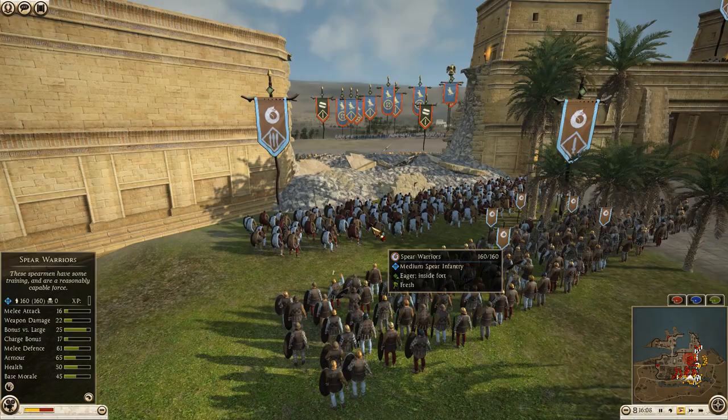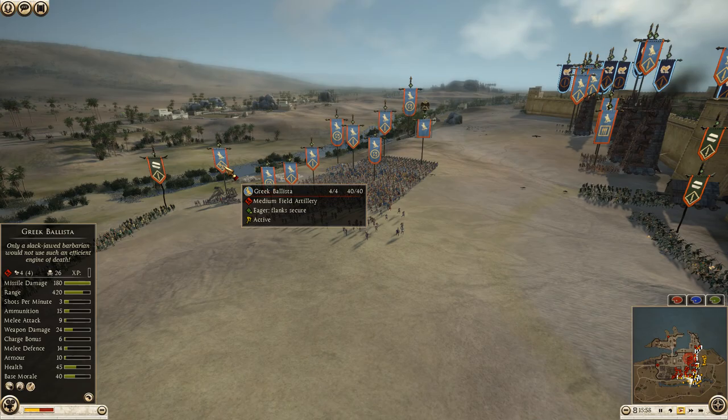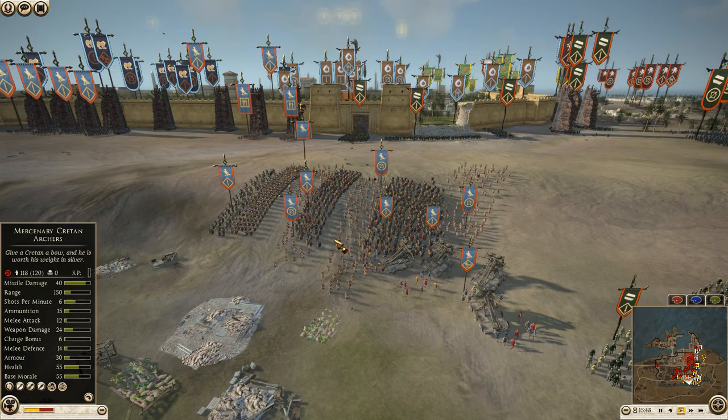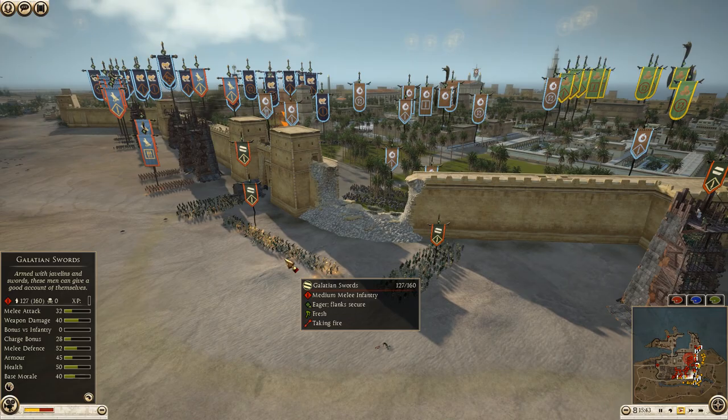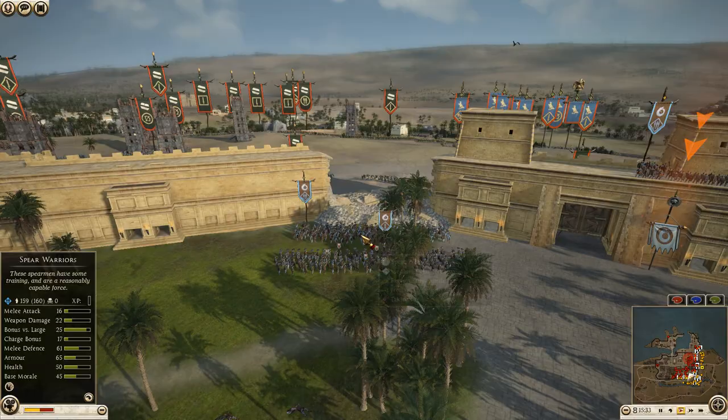We got a unit of spear warriors pressing up onto the breach point — just hails and hails of fire. Egypt has finally moved up the rest of his army, bringing his ballista a bit closer. Still has all four crew, 26 kills. But Egypt is moving the bulk of his reinforcements all as one section — I don't really know how good of an idea that is. Guys, got to start pressing in through this gap. 15 minutes 29 seconds left.